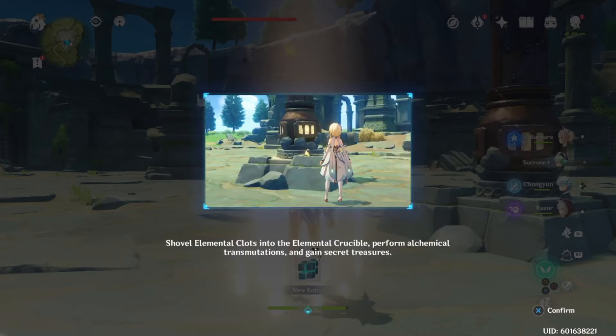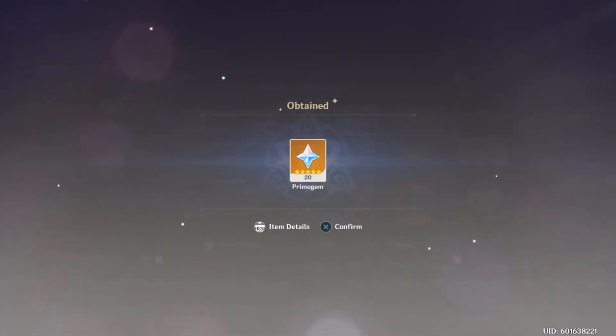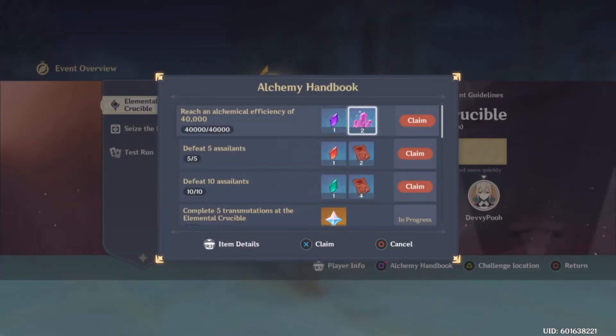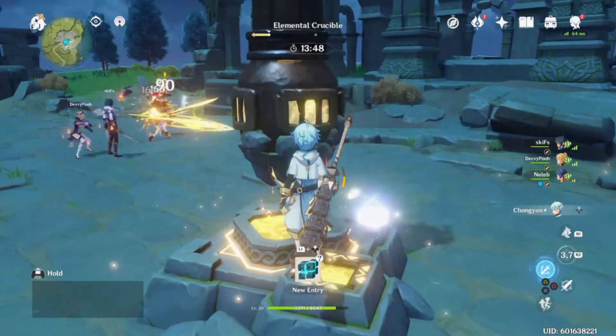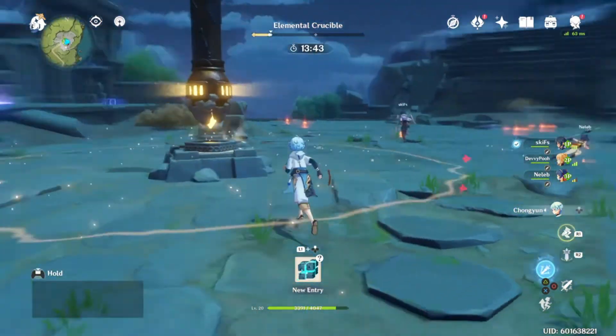You can only carry a maximum of three cubes at a time, and collecting the same elements increases the reaction rate quicker. There are a bunch of mini achievements you can do that don't require resin to collect, and that's what will keep you busy. These achievements can take anywhere from a day to a week depending on how much you play. Other than that, it's just a resin dump — you'd use 40 resin to collect character ascension materials and so on.